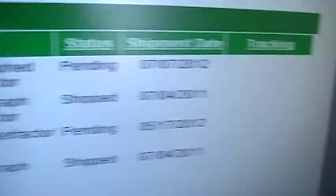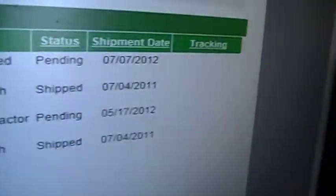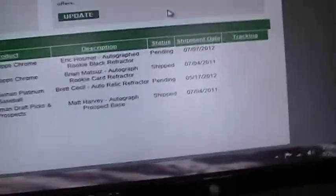Stick around, I'm going to show you the shipment date right now. I'm signing in to my Topps account. This is when the shipment date is — July 2012, July 7th. The next series is coming in five to seventeen days. So I've been waiting quite a long time to get it.